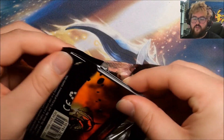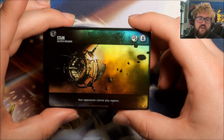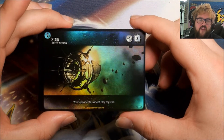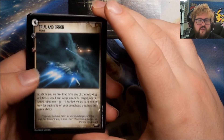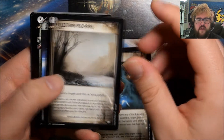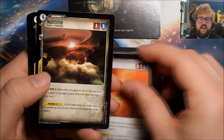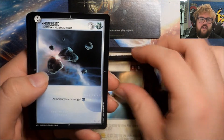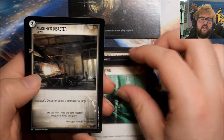Pack 19 has another foil region — Stain Outer Region. I'm definitely going to go for at least a foil set of these regions; they're so nice. The rare is Trial and Error, which is the same card we got as the foil box topper. Other cards: Exiled from the Empire, Catalyst, Crooked Accomplice, Genice, Probe, Inquisitor, Punisher, Hedbergite, Sanchez Scout Outpost, Mind Control, Adaster's Disaster, Ibis, and Tristan.